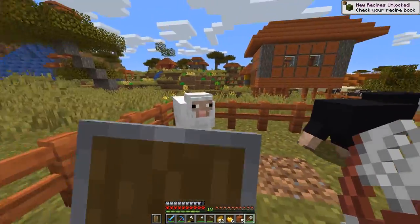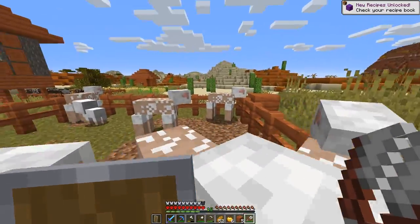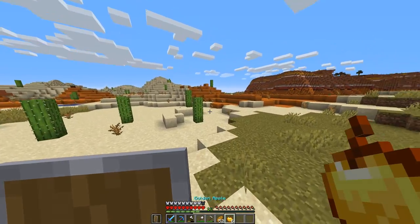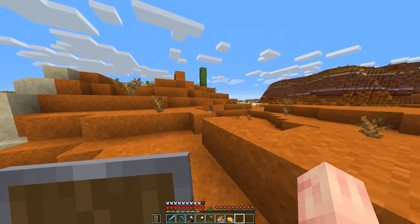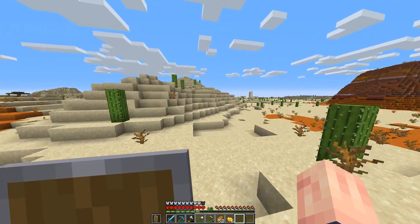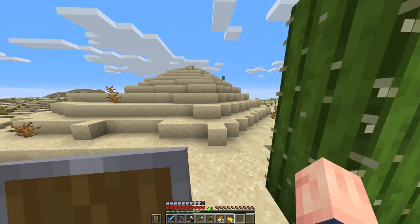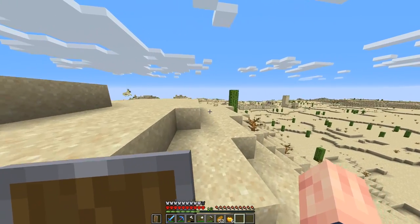I'm going to take care of these sheep really fast and shear them. I might come back and breed them to get some more. But this is a good start — this will get us a few beds to start out with. Let's get out of here fast without them escaping. I've got a lot of glass for the breeder because I like making villager breeders out of glass so I can look inside and see what's happening.